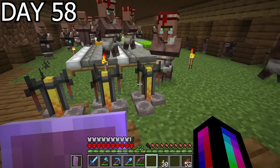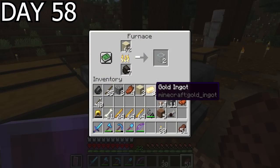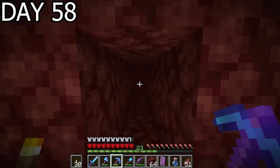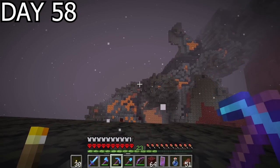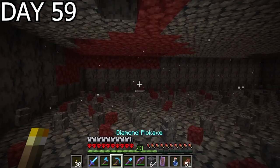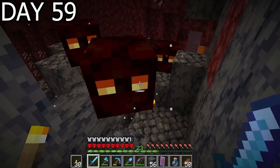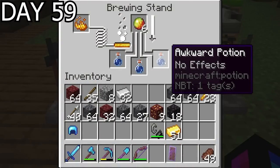Day 58, I got myself some clerics because some of them sell ender pearls. I didn't have the emeralds to level them up so I planned to come back later. Instead I gathered sand, smelted it into glass, turned them into bottles, and alongside nether wart and blaze powder made some awkward potions. Then it was back into the nether to look for a basalt delta biome — I was after magma cubes, which drop magma cream, and combining magma cream with awkward potions makes potions of fire resistance. Day 59, I went down to the Y equals 60 to 70 range, found a magma cube after about a minute, and because of Looting 3 was guaranteed a magma cream drop. Back at base I combined the magma cream and three awkward potions to create three potions of fire resistance — the nether had just become about 60% less dangerous.